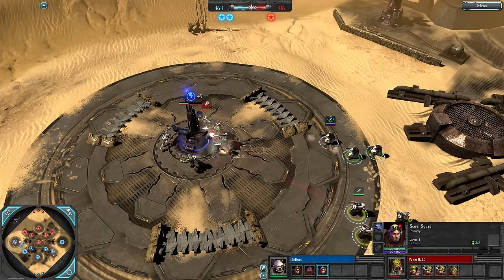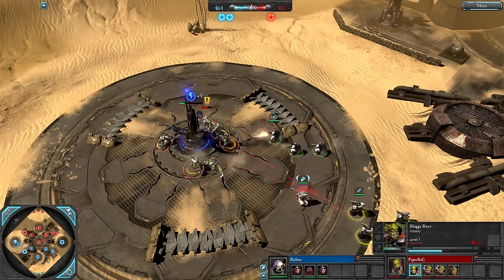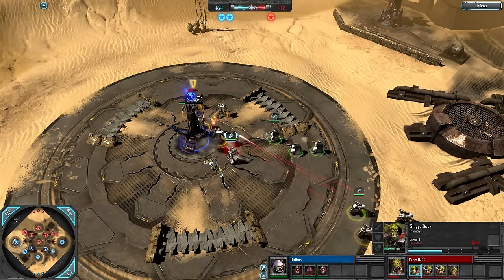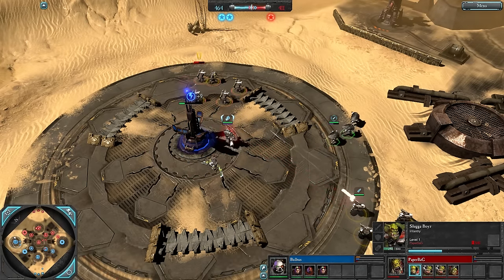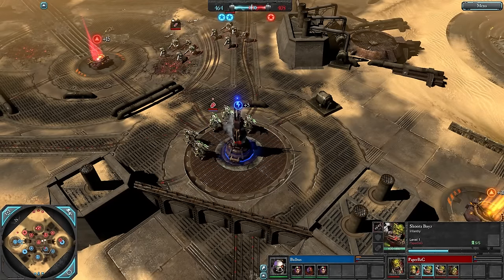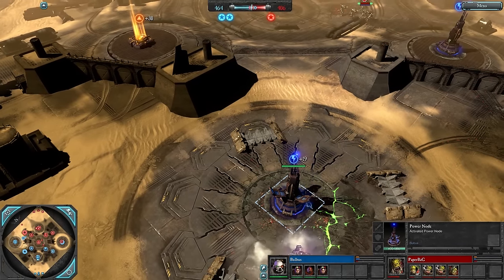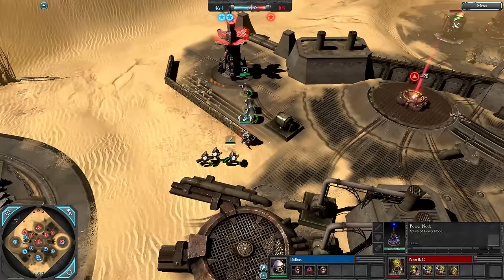The Sluggers take a lot of damage; Kraken Round is activated, though not doing extra damage since Sluggers aren't heavy infantry. The shotgun blast fires but fails to knock back the Sluggers since they retreated in time. Storm Boys and Shooters also tear down the center power node. Still no generators for Bulbas — I think he should have gone for generators instead of power nodes across the map.